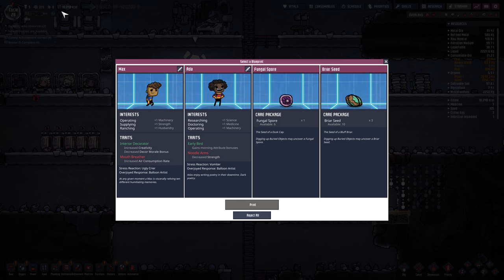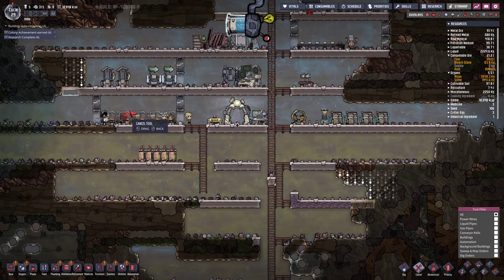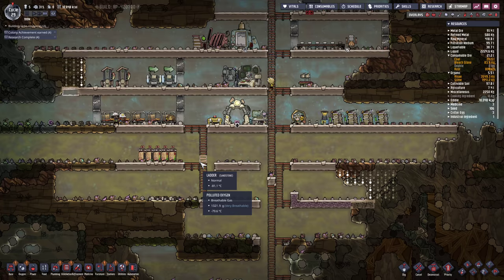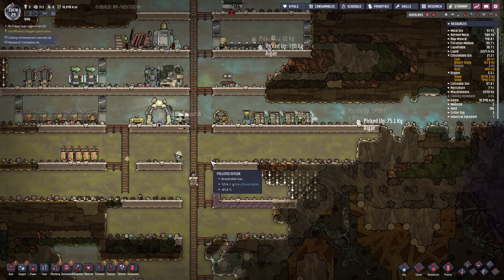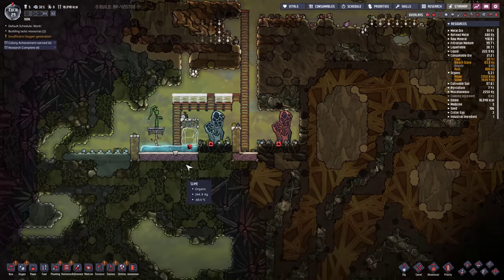Fungal spore. Should we take another dupe on? No — too low on food. Once we get the farm up. How's our water situation? I got a little glowing ember of water — 2,000 kilograms. It's going to go fast. Maybe we should seal this in with insulation actually. Let's replace these and cap this off so all the hot water stays in here.